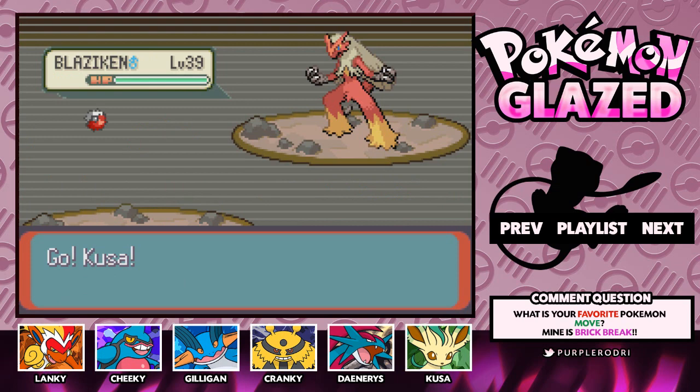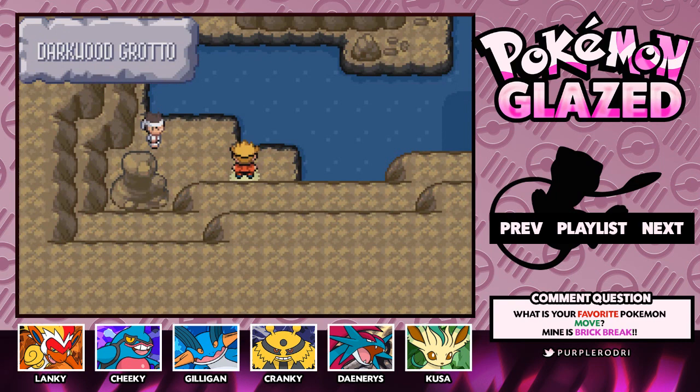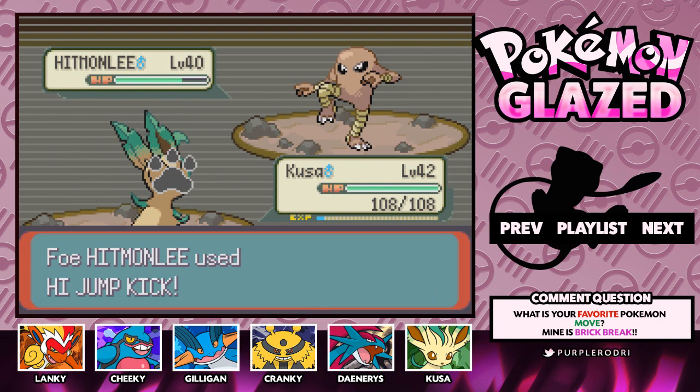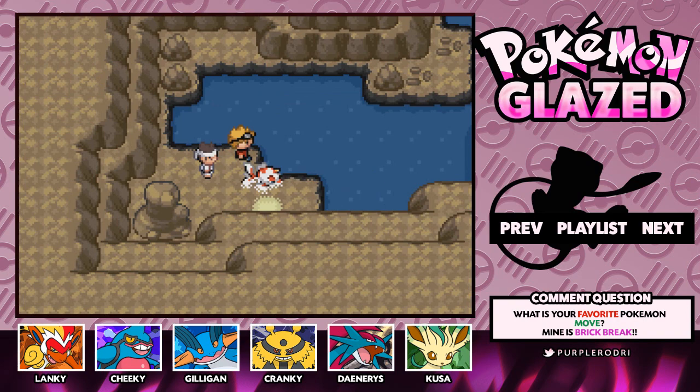We're gonna have a battle. We definitely are gonna have a couple battles coming up, and it looks like we're gonna have another one. There we have it guys — what's really awesome is the fact that you can explore these underwater caves now. This is something I've always wanted to do.